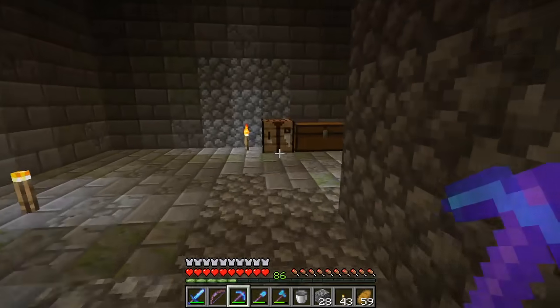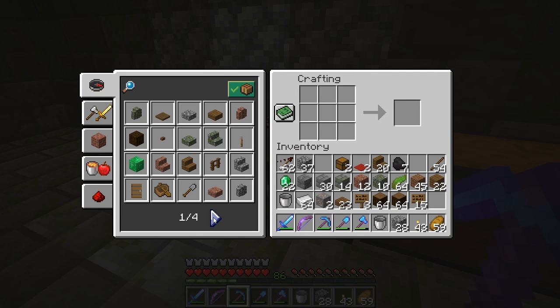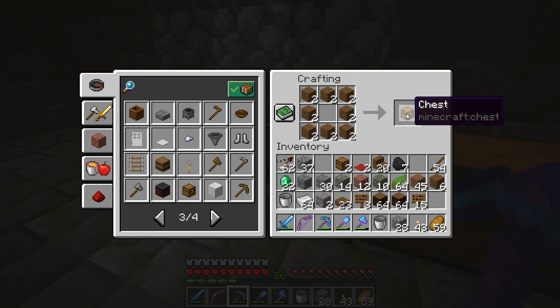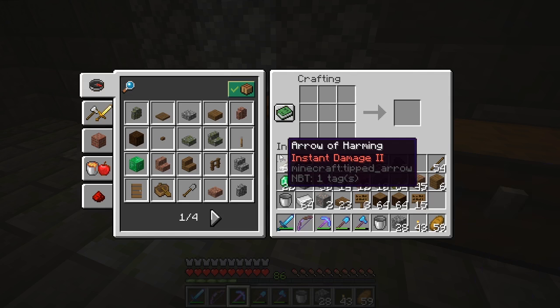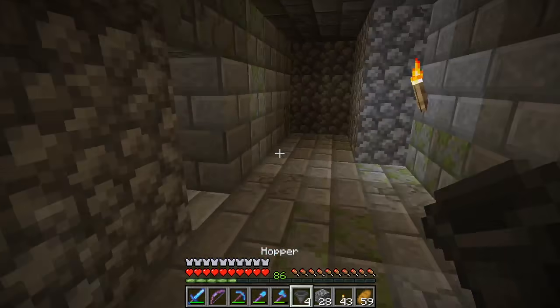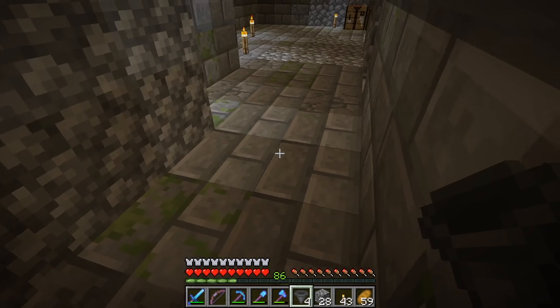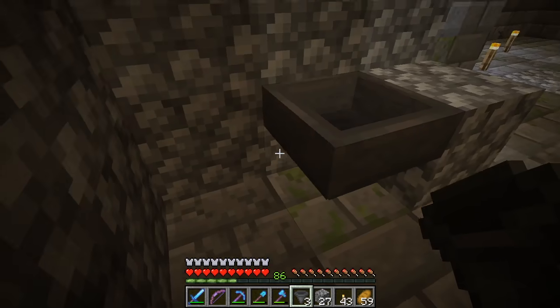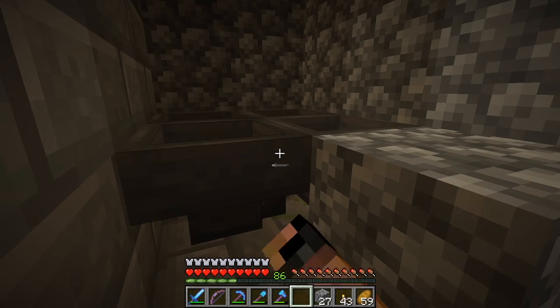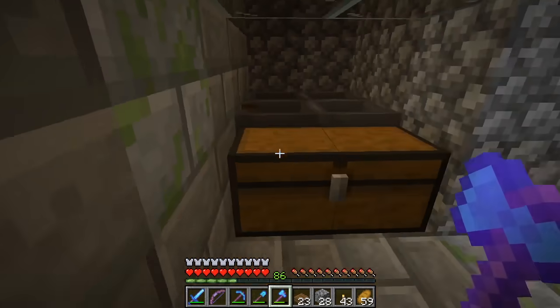I'm gonna need to make some hoppers - I think that would be my next step. I've currently got two chests, which means I'll need three more, because I think I want five of these total. I'm gonna make some hoppers and figure this out real quick. I didn't quite do the math - I'm completely making this up as I go. Hopefully in the end it'll turn out good. I think that is gonna be the spot for my chest, so I'll need a hopper going into that, and then I'm gonna need to make hoppers that all connect into each other to go into that. Oh actually, I've got a problem here - I'm not gonna be able to collect XP from this.